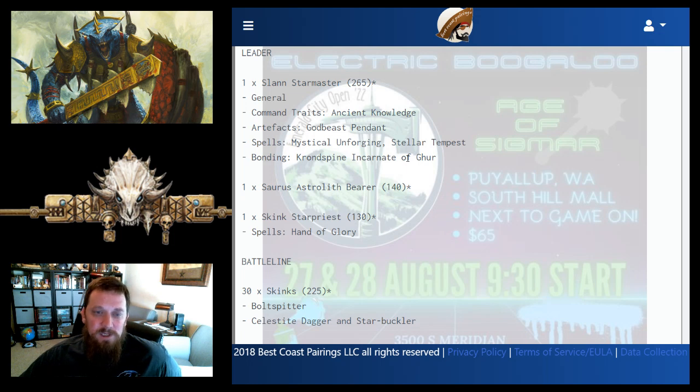The artifact is Godbeast Pendant, which you have to take in Dracothian's Tale and also want because it lets your Slan come back on a dice roll — similar to the old Incandescent Retressa. This is critical: if you get alpha-struck and your Slan dies on turn one and doesn't come back, your game is essentially over because all your stuff in the sky won't come down.